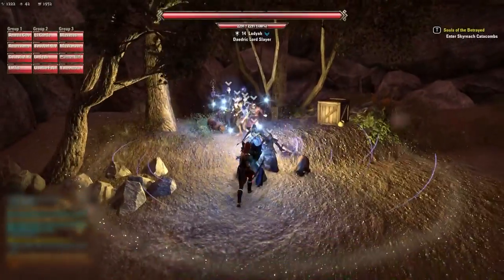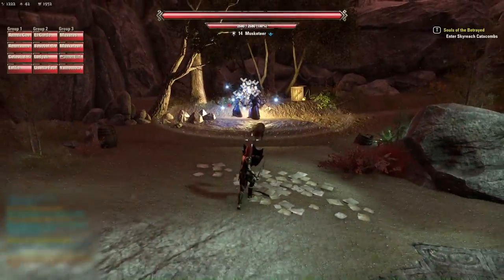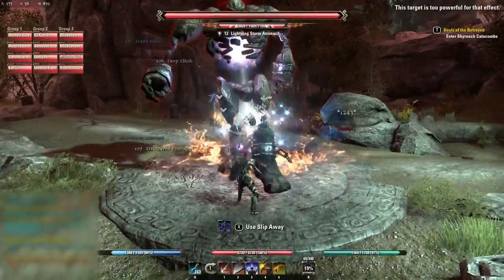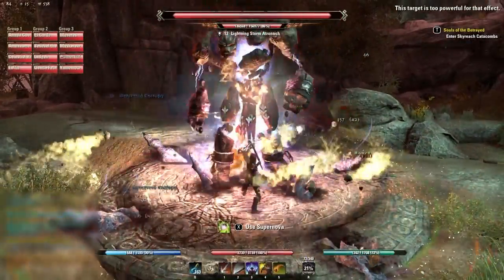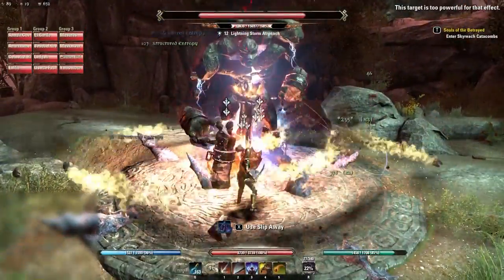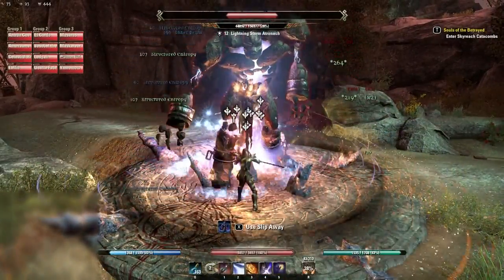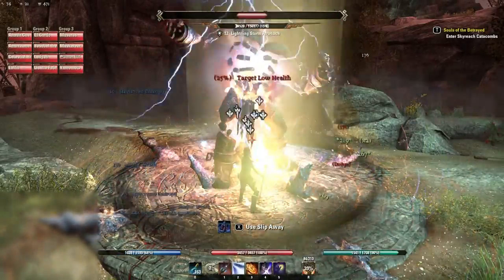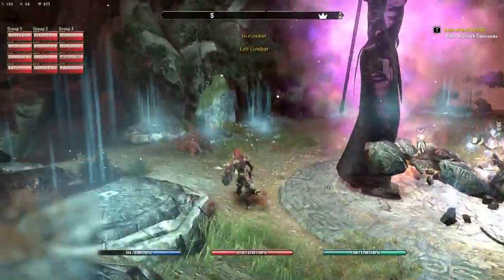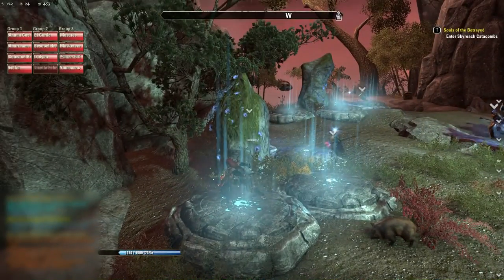As a tank you want to turn them around from the group; the group wants to stack right behind them. Stacking is the keyword here, at least for the first two bosses. You can see the damage is really good on these DPS players — this thing just dies instantly. He was about to do his AoE damage but he didn't manage to get it off because he died too fast.